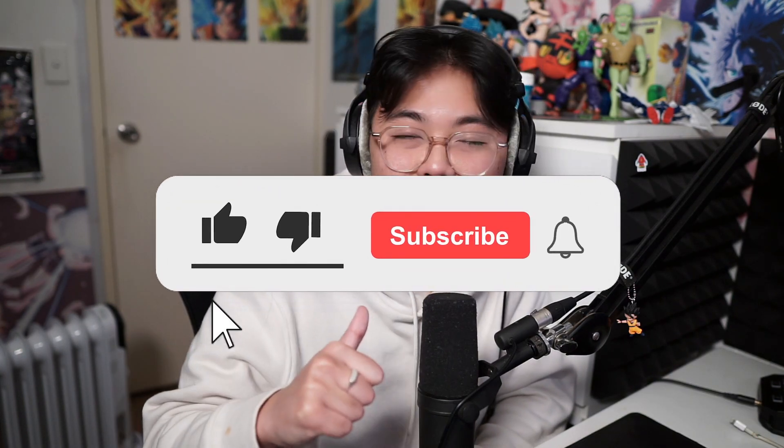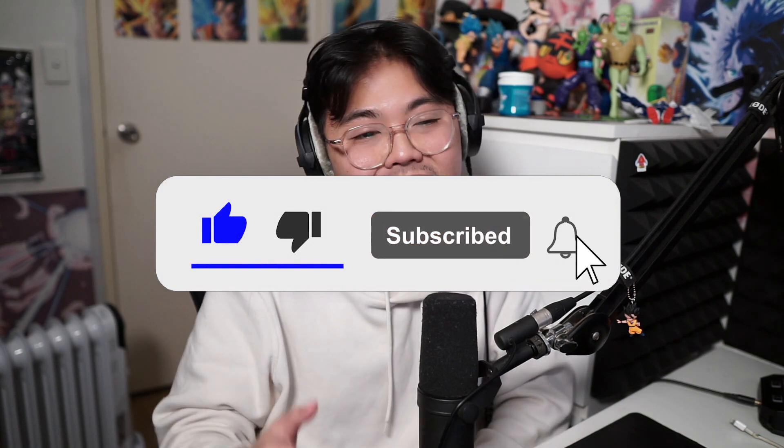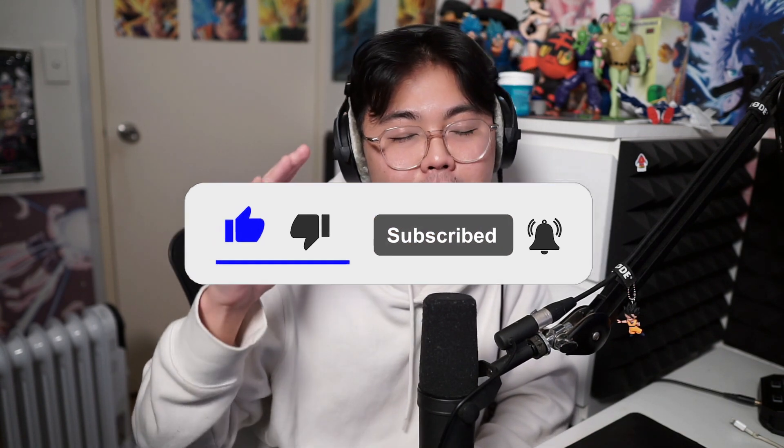If you guys are interested in My Hero Academia Ultra Impact and you want to start playing the game but can't be bothered waiting for the global version, I'll leave the link to my tutorial video in the description on how to download and start playing the game. It does take a few steps. If you enjoyed this video, remember to leave a like — can we get 100 likes? I'm trying to push the Ultra Impact scene and I really need your help. Subscribe and all that good stuff. The more interest we get on Ultra Impact, the more likely it's gonna get a global version, hopefully. Anyway, let's continue on with the video.